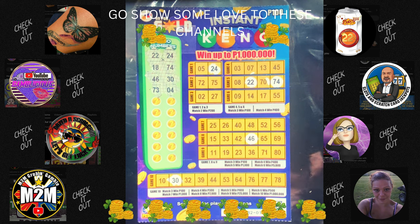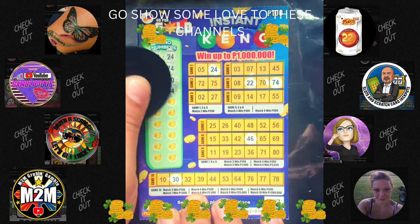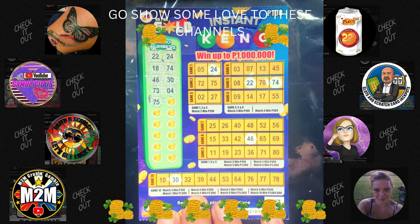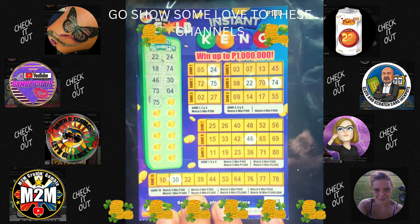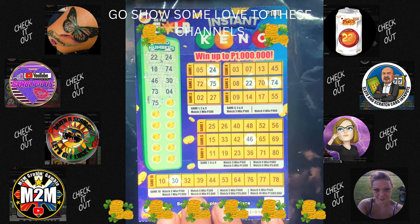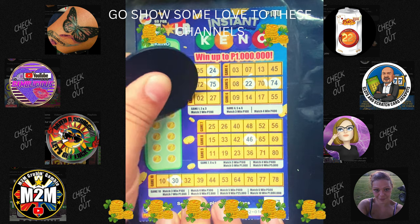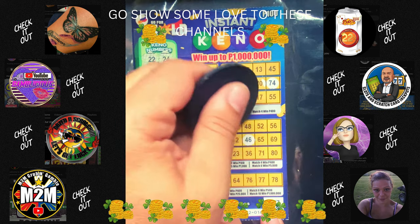I don't think we have any fours — I can't see any fours anywhere. Moving along — 75. We have a 45, we got a 55, but of course we do not have a 75 where I needed it. We do have it there, okay. Already halfway down the kino numbers — 48. Where is a 48? There we go.